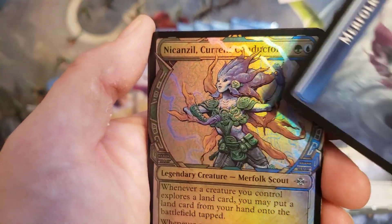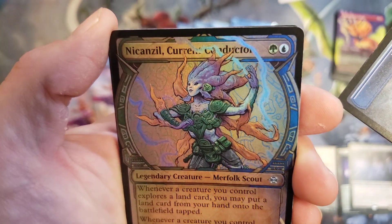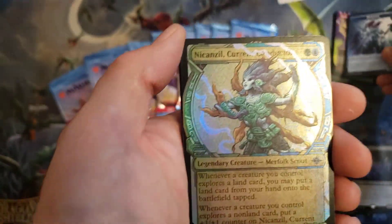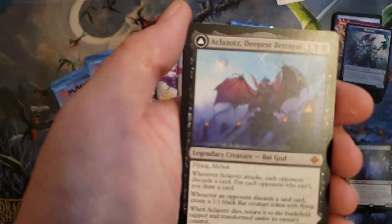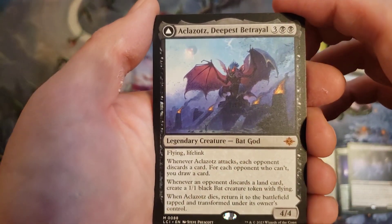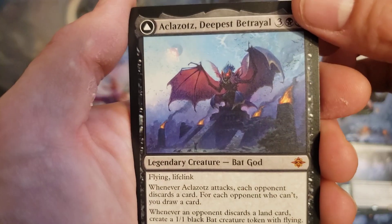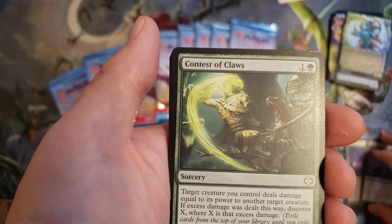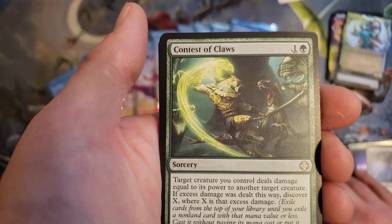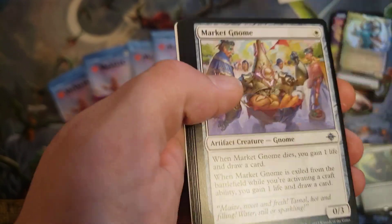I like this art style. We got Nizzet — Current of Conduction — and it's Foil Special Arts, that's only Uncommon. We got another Mythic — we got Aklazat, Deepest Betrayal, the Bat God. And then we got a list card from the Commander deck — one of the commanders — Contest of Claws, and then Uncommon.